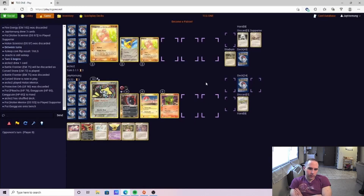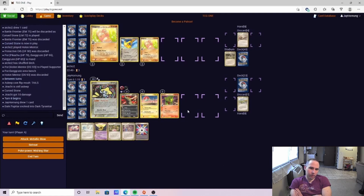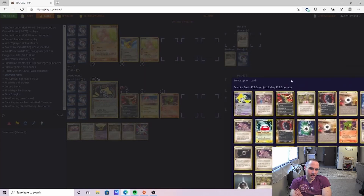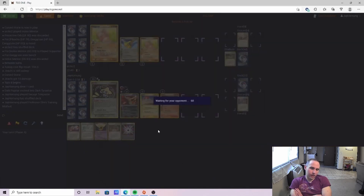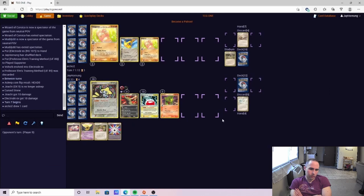Opponent uses Hole in Mentor. Opponent does not bench — they kind of get a feeling for what might be coming and they're not wrong. Unfortunately we do get the double sleep, that unfortunate 25% chance. And — we prized the second Voltorb. That's definitely a risk. You can make arguments in the deck for playing thicker lines. Obviously in the game against Arcanine K9EX, having the third Electrode could have been very beneficial. We do go ahead and wake up.